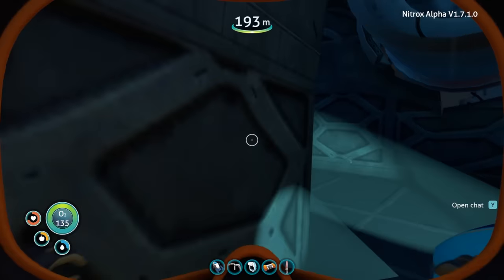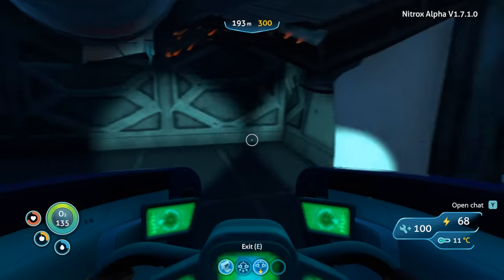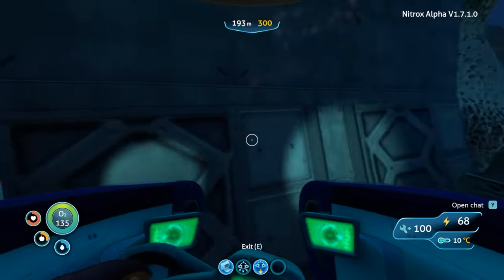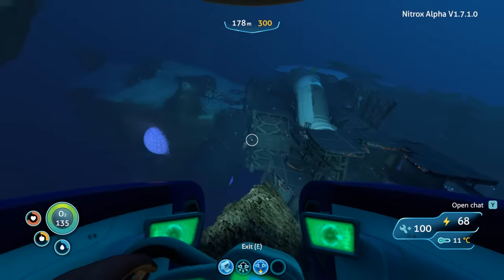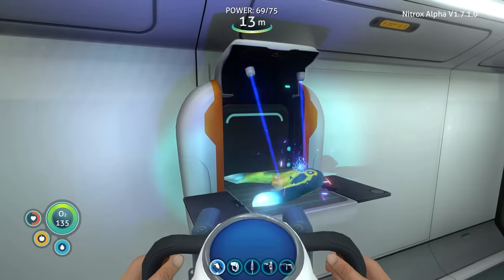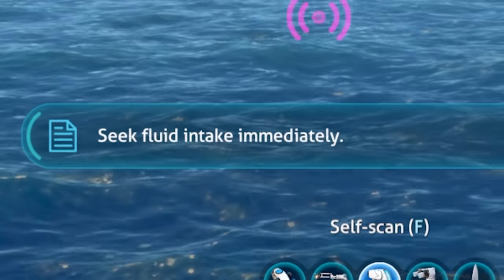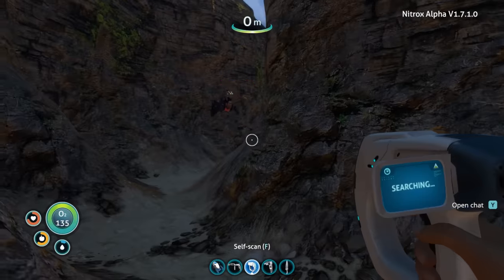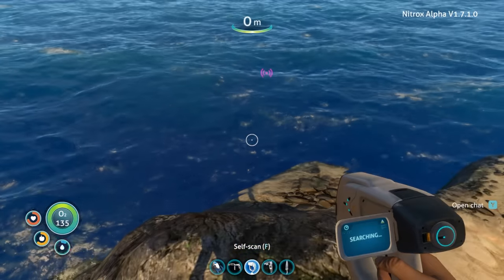Unfortunately, it doesn't do him any good if he leaves on an adventure across the map without bringing anything with him. Being the generous girlfriend that I am, I swam an emergency packed lunch out to him, but when he needed it the most, he couldn't even see it for some reason. Also, according to him, it looked like I was swimming in midair — but that might have just been the dehydration talking.